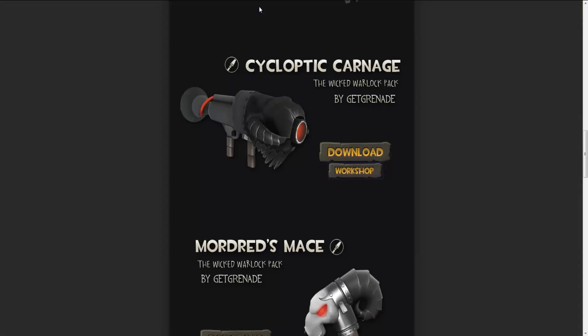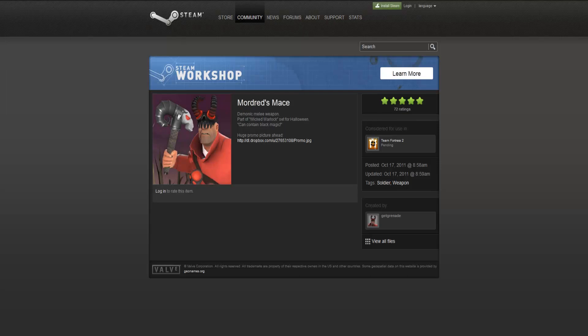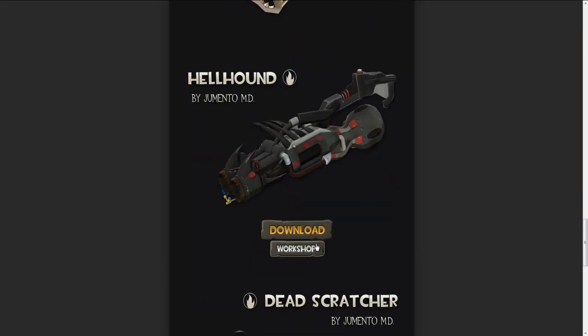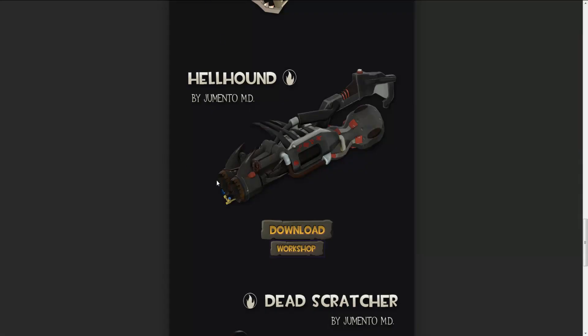That looks awesome, and then you've got this to go with it, and then you've got this. Look at that man. We've got another pyro mask — that looks fucking wicked man. Got another pyro weapon, flamethrower, which I will be showing you all these in game.